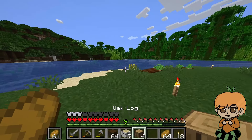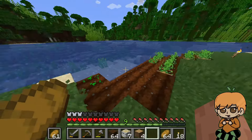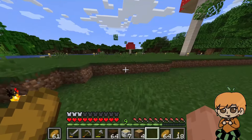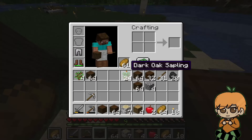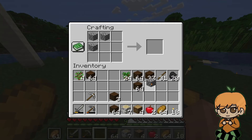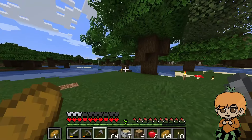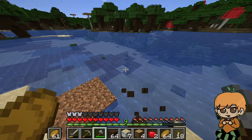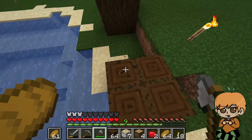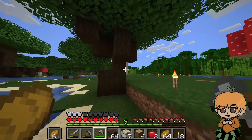Hey, it looks like the first of our wheat has grown — oh, never mind, I thought it was fully grown. I was wrong. It's going to be the last of our cobblestone too. I might have to go on this cave adventure sooner rather than later. Once this axe breaks, I'll probably go find a cave somewhere to explore. We'll have a little mining adventure for a little bit.